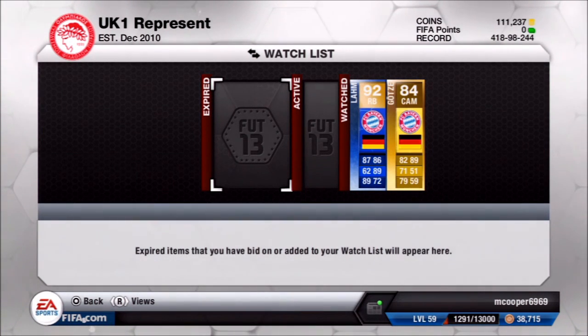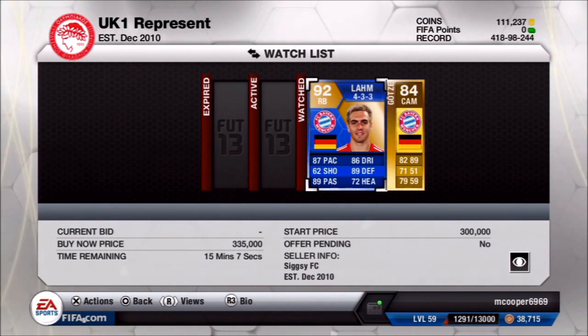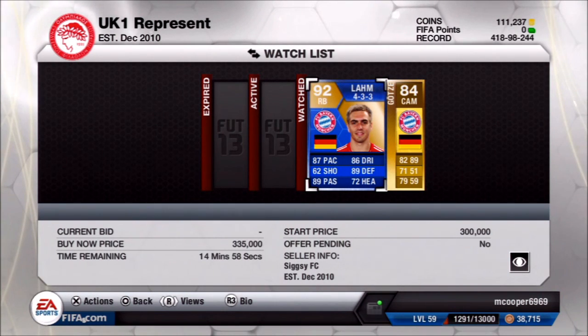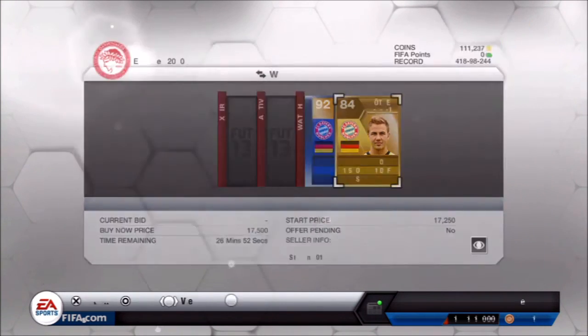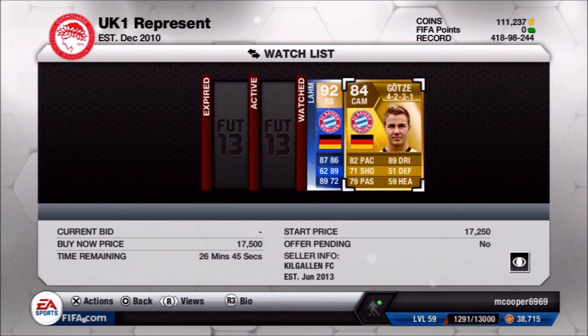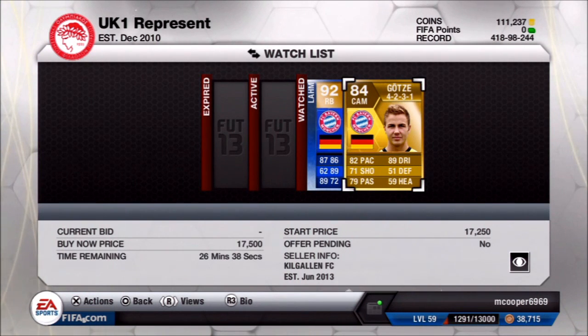Kicking us off at number 5 we have Team of the Season Philipp Lahm and Mario Götze — the newly transferred version at Bayern Munich — both German and both from Bayern. Philipp Lahm has 87 pace, 89 passing, 86 dribbling, 89 defending and 72 heading. He links strongly with Mario Götze, who has 82 pace, 79 passing and 89 dribbling — his main stat — with 4-star skills and 4-star weak foot. Both have great dribbling, decent passing, and are a great team together on the right-hand side.